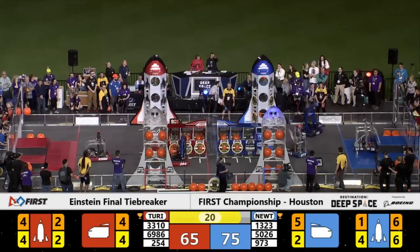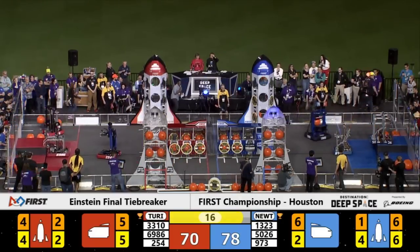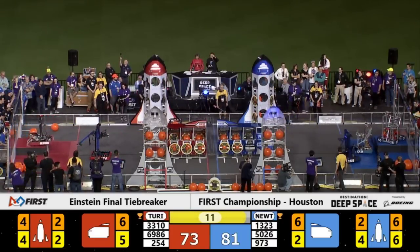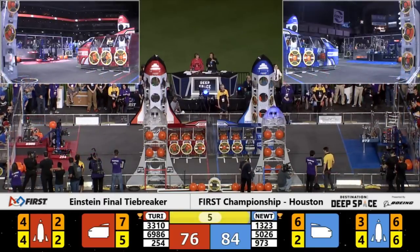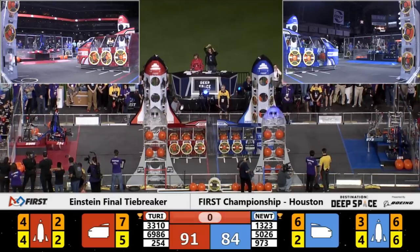Here we go, folks. It may come down to this. 20 seconds remaining on the clock. 78-65, Blue Alliance in the lead. Team 6986 climbing up to the platform, level 3 for the Red Alliance. Their alliance partners waiting to join them. Six seconds left on the clock. Blue Alliance trying for a double climb on the level three platform. One second to go.